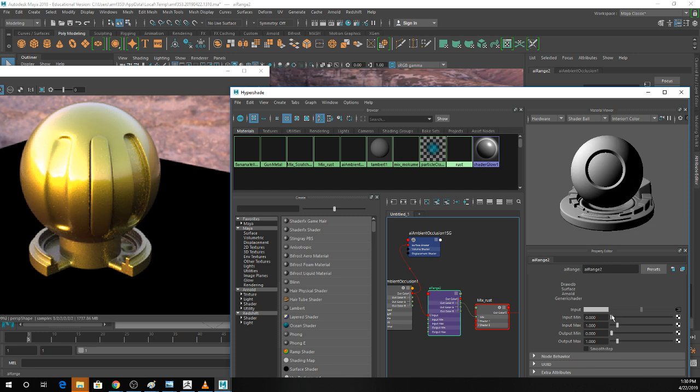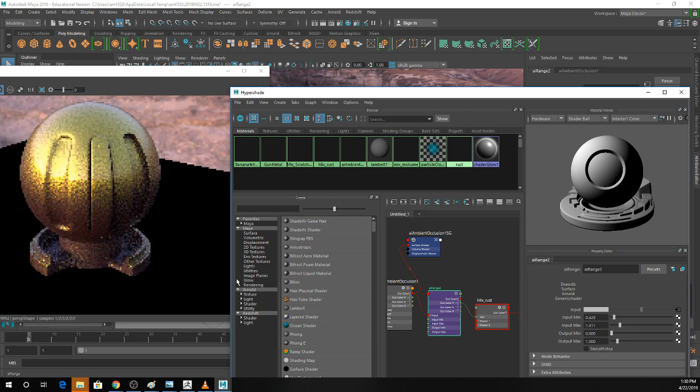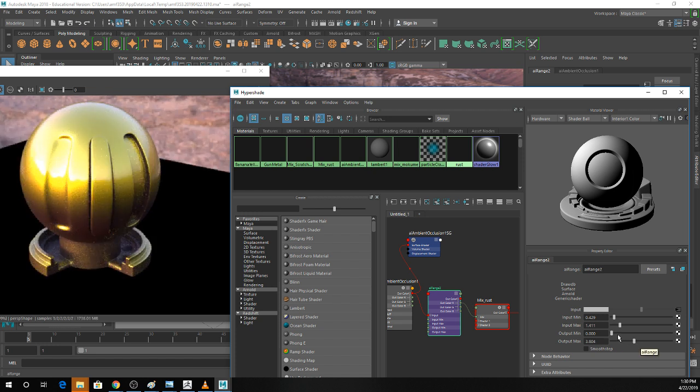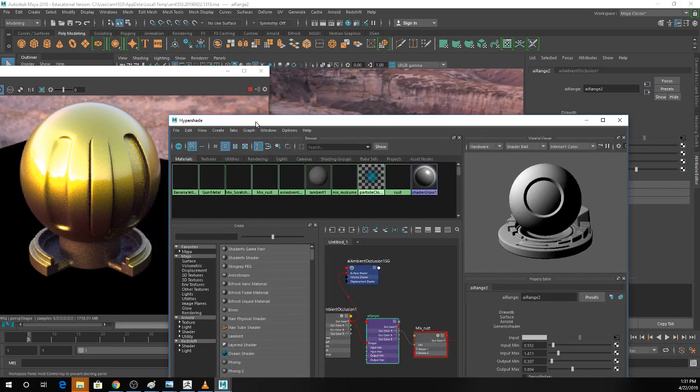Once I start fiddling with the values on my range slider, I can really push where that rust shows up. I can keep playing with this and refining exactly where it shows up. The min value takes away some of the rust. If you refine this enough you can get a really nice layer of rust on the underside of your object — or you can do something really aggressive and just punch out the bottom and make it super rusty. That's pretty much the ambient occlusion node. I find it a little awkward to control with range sliders, and ramp sliders don't seem to work in Arnold, which is upsetting.